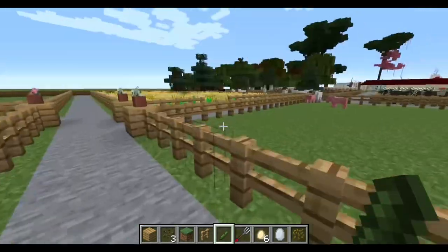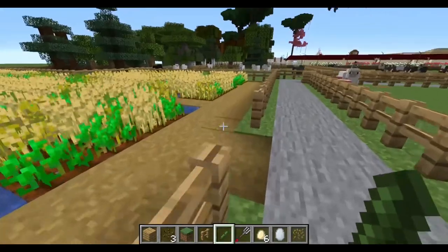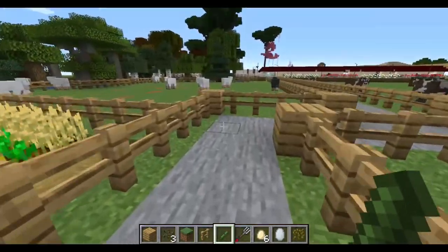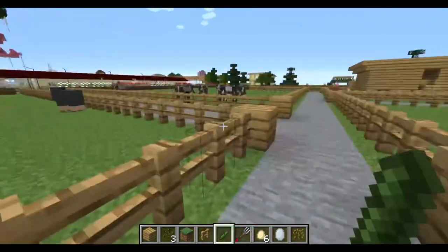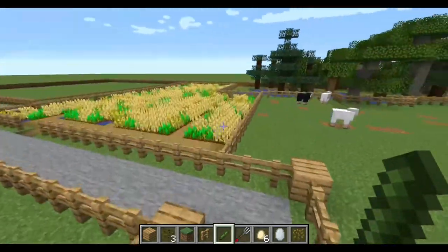Why is there a sheep in the pig area? Then we've got a massive field of wheat. Why are you in there? I have to get you out. This is the sheep pen, and then the cow pen. Right, let's go down here.